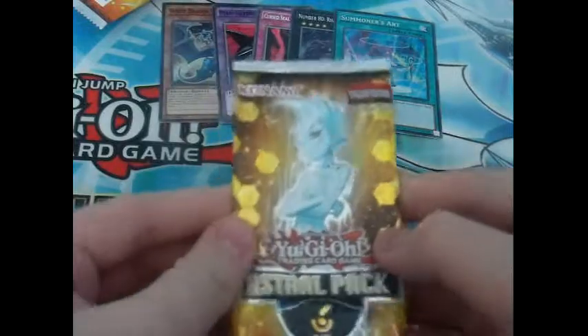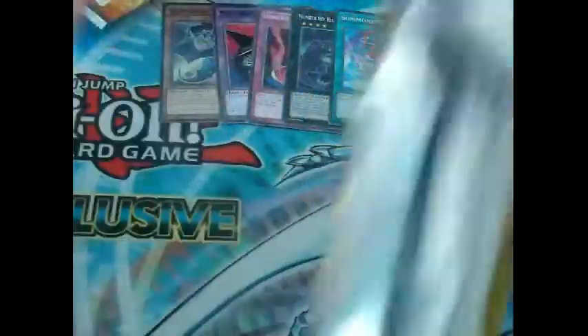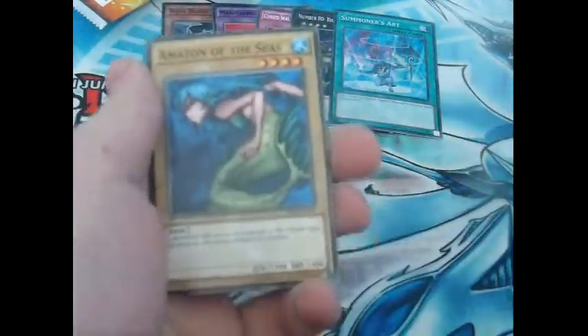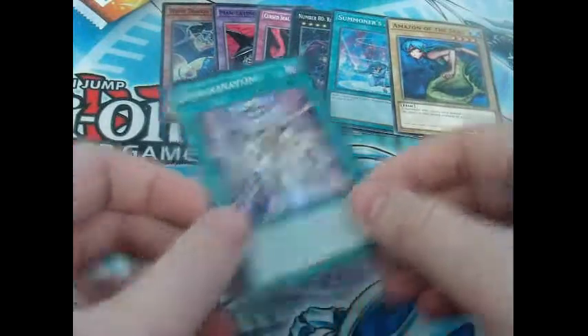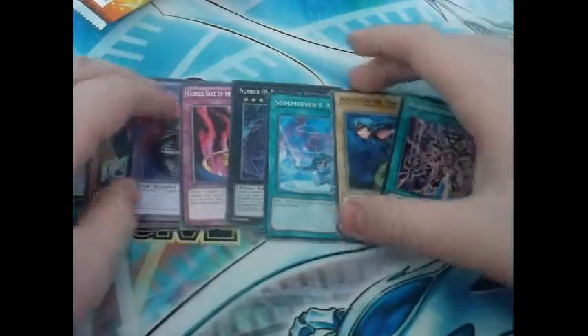Ok guys, last pack. Can we get something amazing like an ultimate rare in this last pack? Let's see. Come on, heart of the cards — let's see if we can get something absolutely amazing. First card: Thunder Crash. Another short print card — Amazon of the Seas. Not a great card to end with, but we did get good cards from this. We got Summoner's Art and two of the short print cards, which is nice.